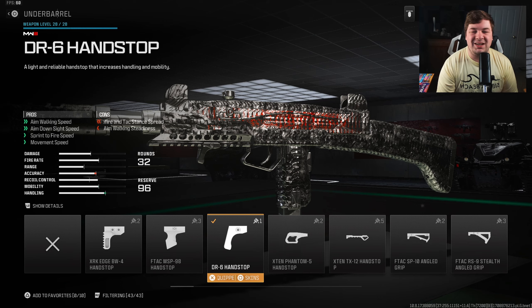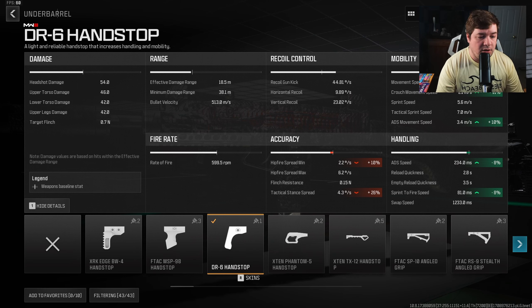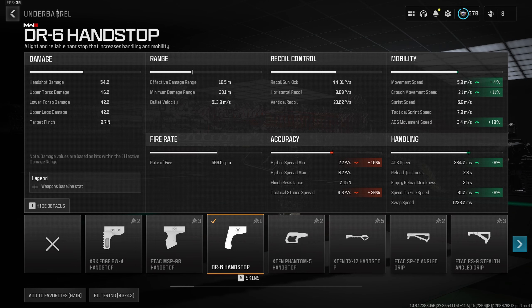For the underbarrel, we have the DR6 Hand Stop. This increases your weapon's mobility and aggression with aim walking speed, aim down sight speed, sprint to fire speed, and movement speed. I'm mainly targeting the sprint to fire and aim down sight speed — 8% there to the ADS and sprint to fire speed. You are gaining some other movement statistics as well, but I'm going for those two key stats.